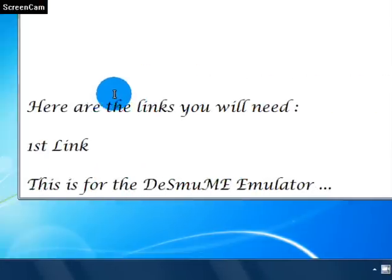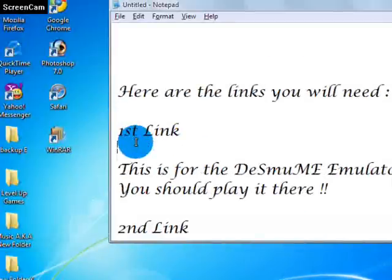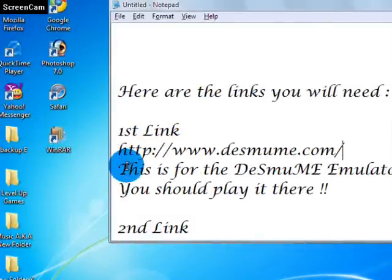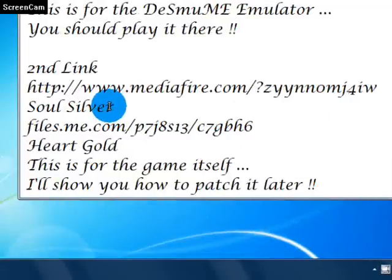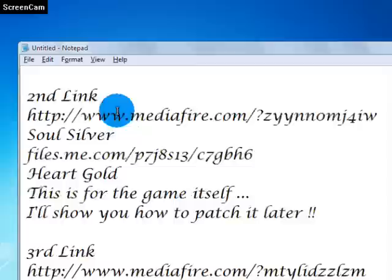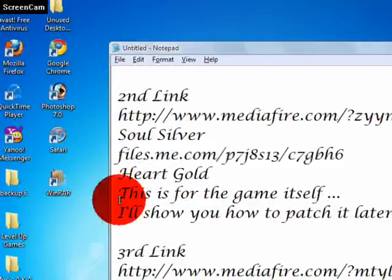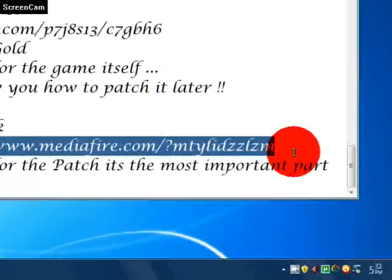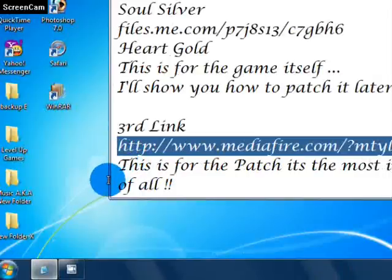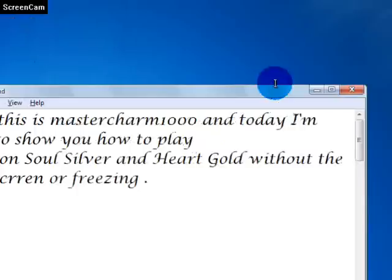Here are the links you will need. The first link is for the Desmume emulator — you should play there or else it will have the black screen you don't like. The second link is for Soul Silver, and this link is for Heart Gold — this is for the game itself. I'll show you how to patch this later. The third link — this file — is for the patch. It's the most important part of all. If you don't have it, you cannot play it.